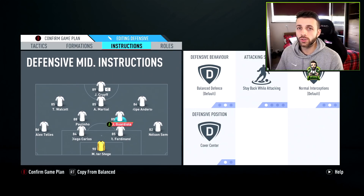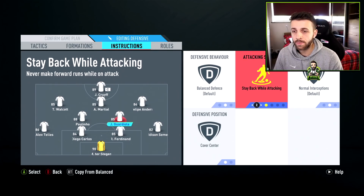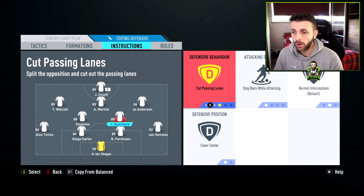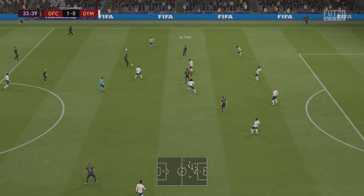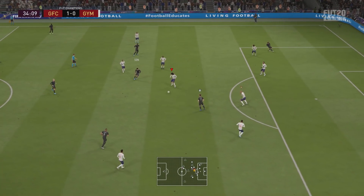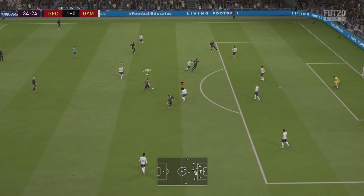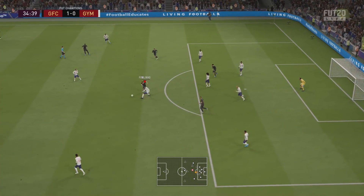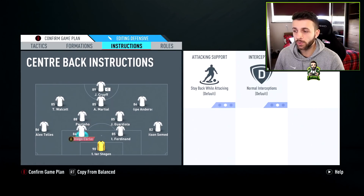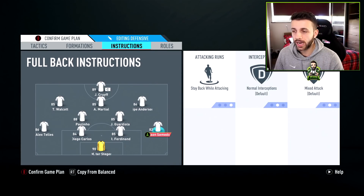I just use basic defence for the wide attackers. For your CDMs, you want at least stay back whilst attacking and cover centre on. Some people use cut passing lanes, but personally I like balanced defence — I feel like cut passing lanes makes your defenders more predictable with the AI movement. I leave both CDMs on balanced defence with stay back whilst attacking and cover centre, and then the left backs and right backs also on stay back whilst attacking.